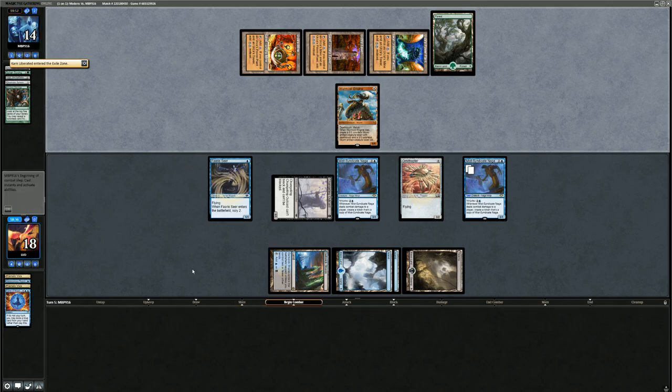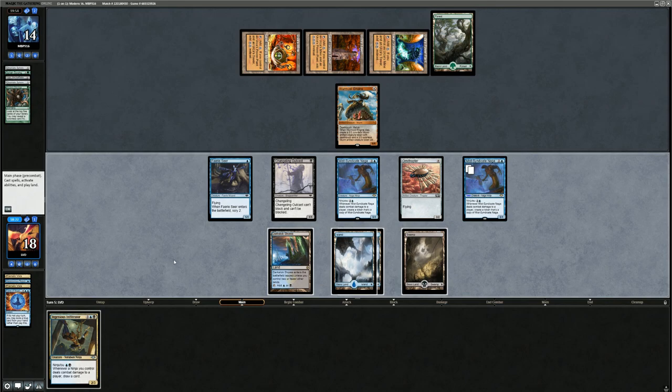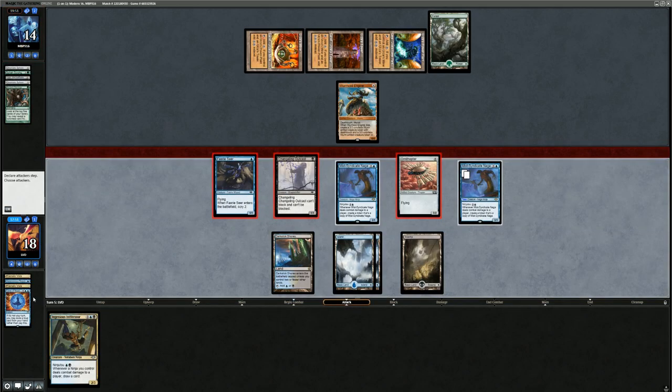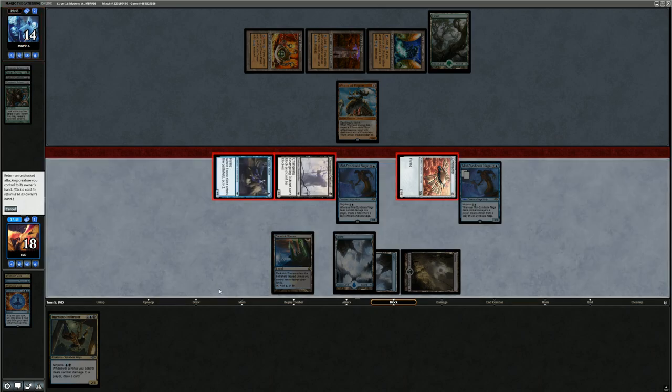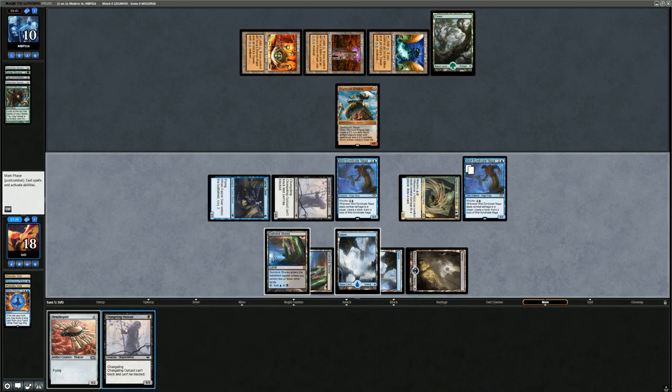We run out Ornithopter as well — Infiltrator is a good draw. Let's see what they have: some green mana and Karn Liberated, worthy of a Force of Negation. Karn's exiled Wurm Coil stays back, so we can't attack with the Nagas. Infiltrator is a great pickup. I could hard cast Infiltrator, but I'd rather Ninjutsu it in case we pick up hand disruption or counterspells. Do I send the Mist-Syndicate Nagas to draw an extra card? Opponent gains six life if we do, so probably not worth it.